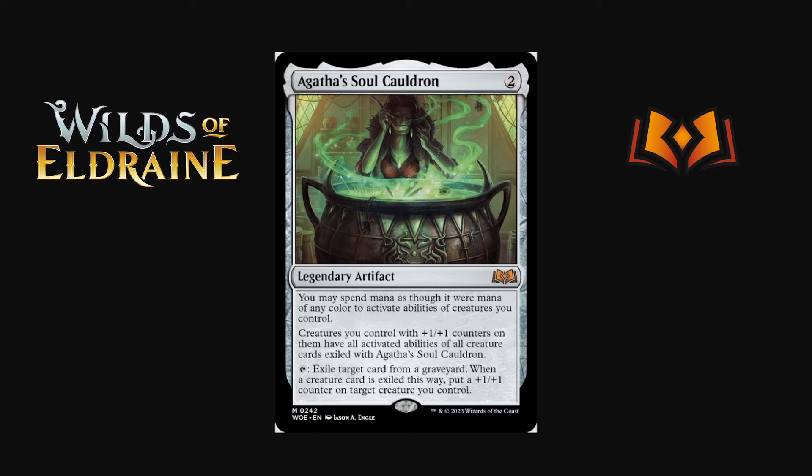Agatha's Soul Cauldron is a two-mana legendary artifact. You may spend mana as though it were mana of any color to activate abilities of creatures you control. Creatures you control with +1/+1 counters have all activated abilities of all creature cards exiled with Agatha's Soul Cauldron. When you activate it, exile target card from a graveyard, and when a creature card is exiled you put a +1/+1 counter on target creature you control. So you're exiling creature cards from graveyards to give your creatures their abilities plus small counters. Someone is going to solve this and it might break it or just miss — we'll see.